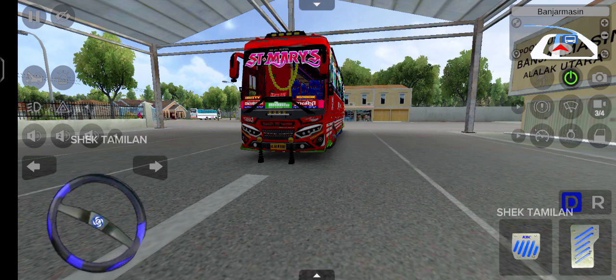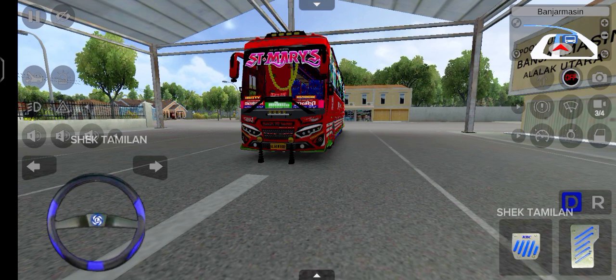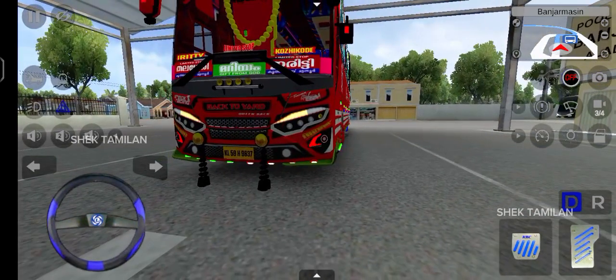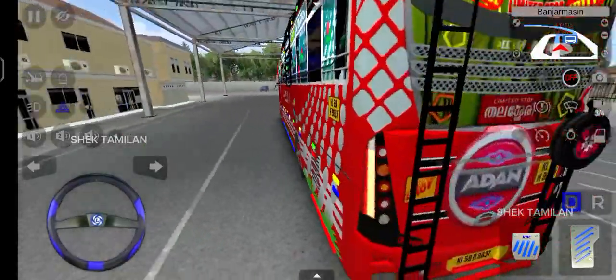You can change the steering wheel. If you don't like that, we can change the lighting option. I will show you a little bit of the lighting.